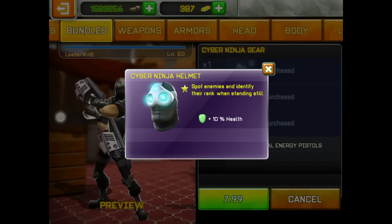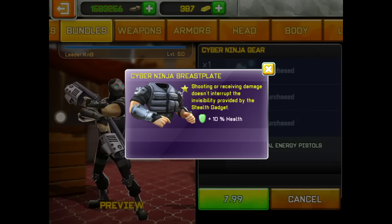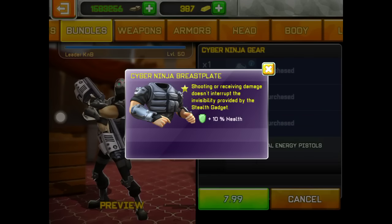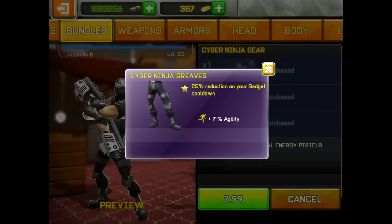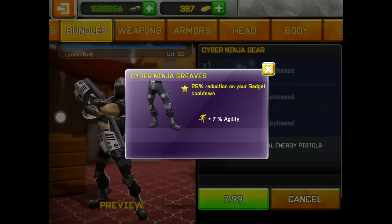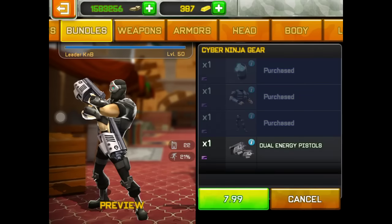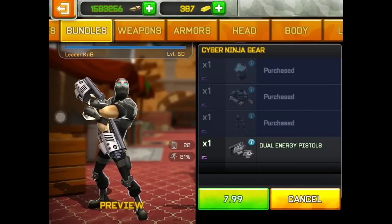Look at this: Infinite Spotter, Forever Invisibility, and even more invisibility. That means you can use invisibility continuously without having to wait. And dual energy pistols — they suck, but whatever.